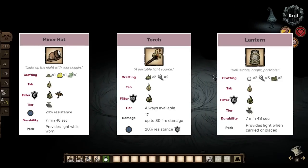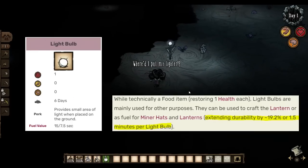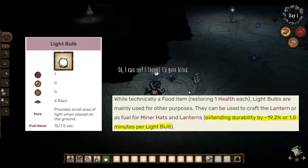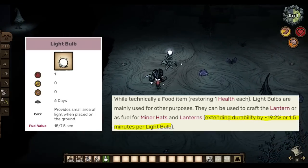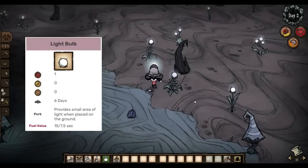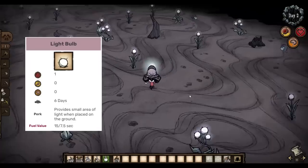The primary source of light bulbs are light flowers, and you can find tons of these in caves. Each light bulb refills your lantern by 19%, which is about 90 seconds of light, and you can quickly amass a stack of 40 if you find the light bulb fields. The one downside is that unlike real light bulbs, they are a food item that spoils in 6 days.